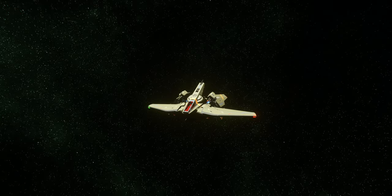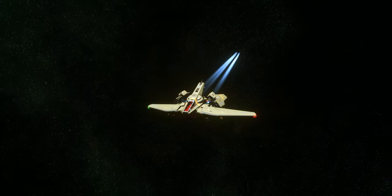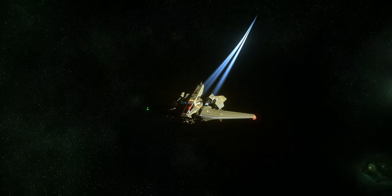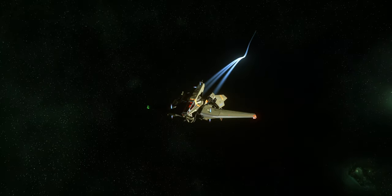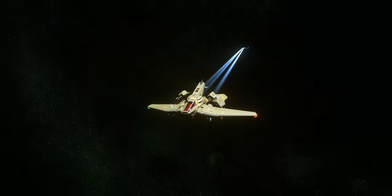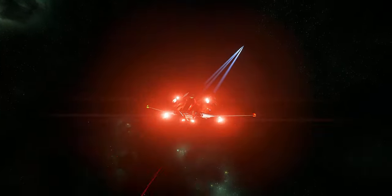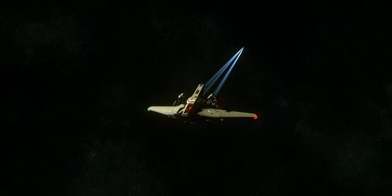Another ship that I really like is going to be the Anvil Hawk. Awesome firepower for its size with 2 size 1 and 4 size 2 guns, as well as an EMP. Downside - no missile loadout, no cargo. Kind of fragile. But again, it punches way above its weight class, but still not my pick.